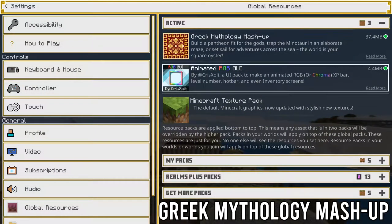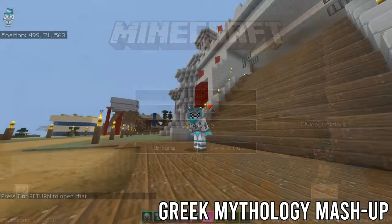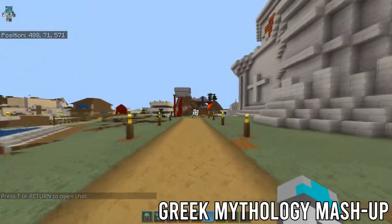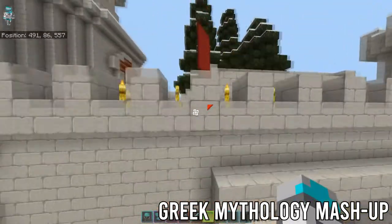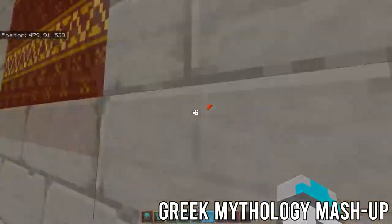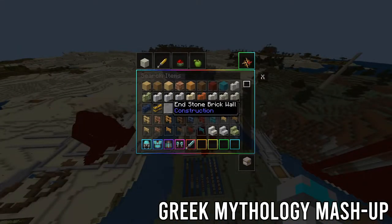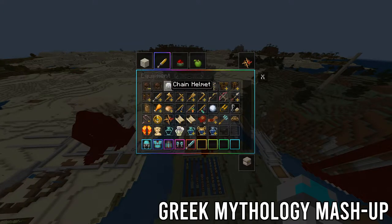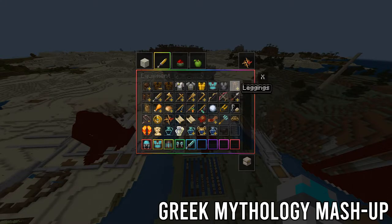Coming in at number 4, we have the Greek Mythology Mashup Pack. One thing I want to say is that this resource pack is something that has to be purchasable through the Marketplace store on Minecraft Bedrock. However, this texture pack is by far one of my favorite texture packs when playing Survival. If you want something that is definitely close to the Roman era, this texture pack does favors for it. Looking in the entire inventory, you can see that everything is very polished and smooth in terms of items that would have been back in the day for Greek Mythology.